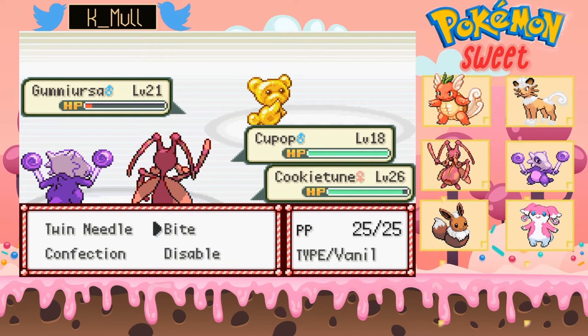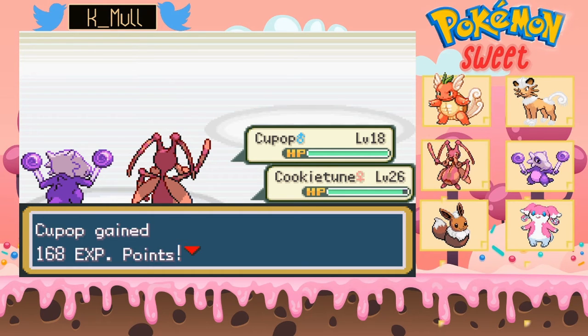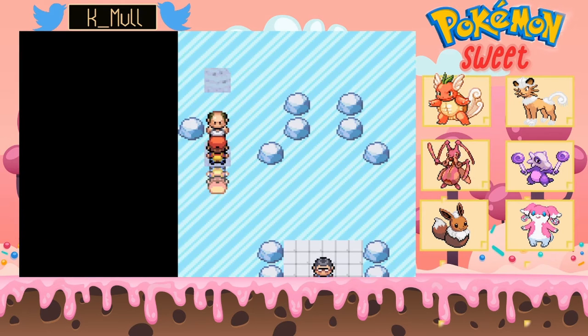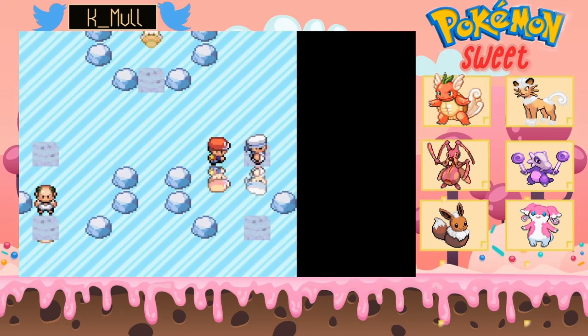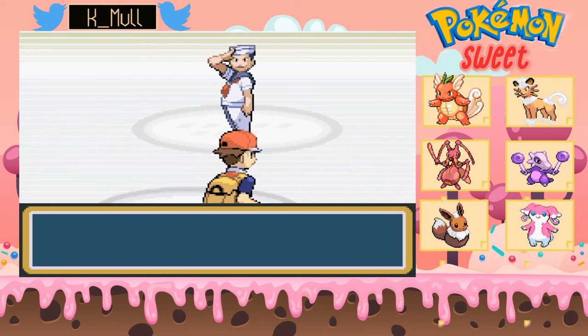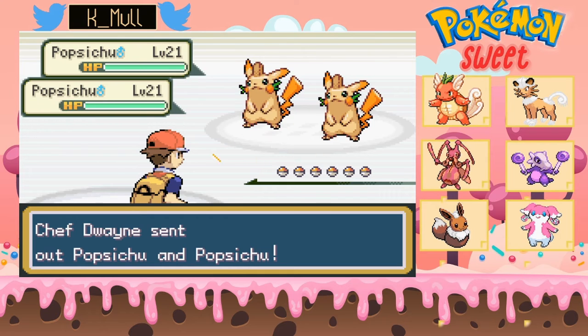Almost — Headbutt and then Bite should finish it off. Not bad. I'm also sort of realizing Gumi Ursa is supposed to be based off Gummy Bears — I didn't realize that until recently. I still think that's a pretty cool concept; Gummy Bears are actually one of my favorites. The puzzle is pretty straightforward. I like how we're still stuck in the ice tiles so we're still running.